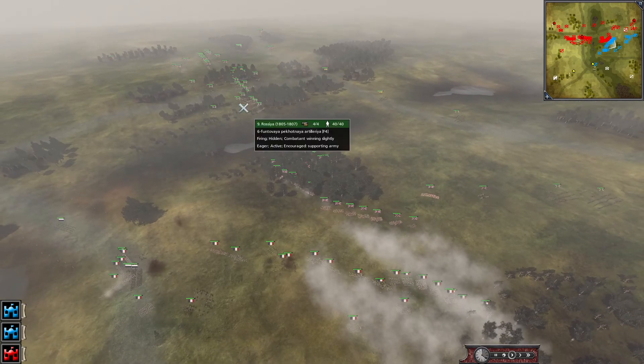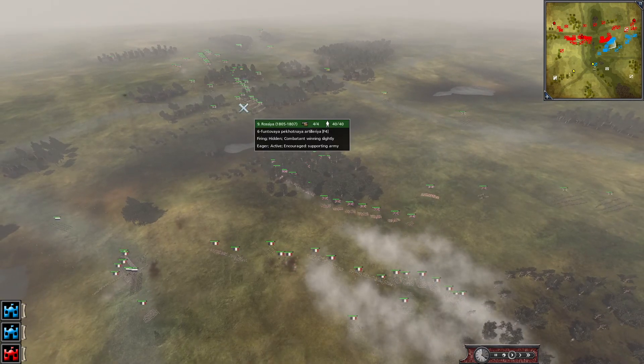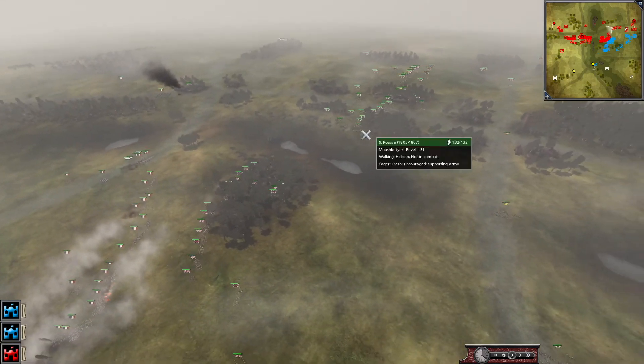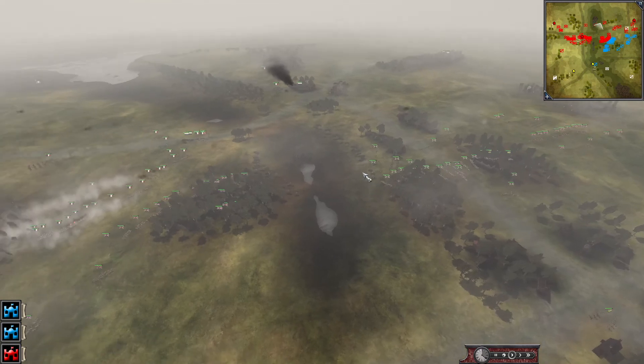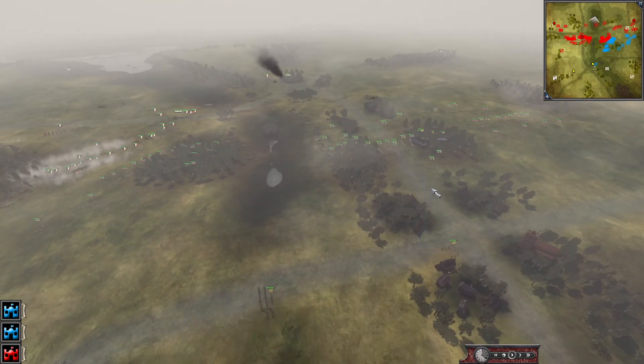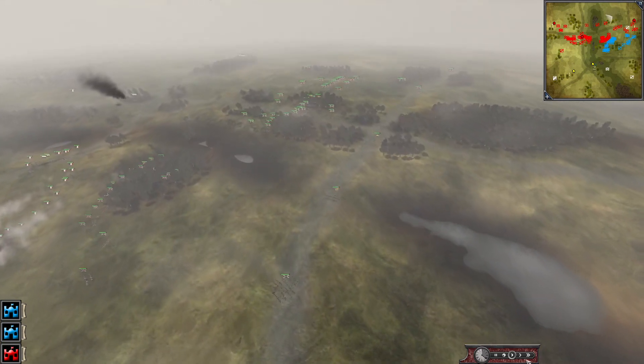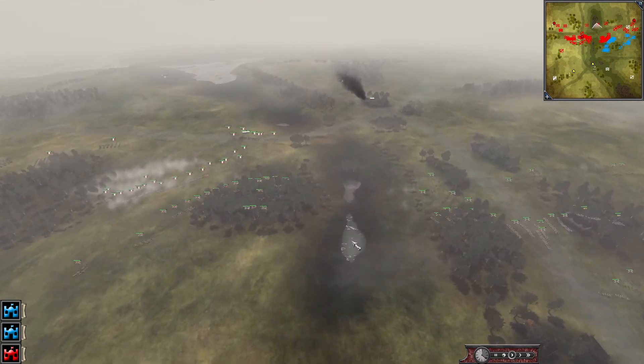Coalition just sitting there - they're literally just letting their ally get 2v1'd, if not 3v1'd over here. I am baffled as to why they are still deciding to stay put. And just now the Russians are starting to move and starting to help out their ally. Should have been doing that like, what, a solid 10 minutes ago?